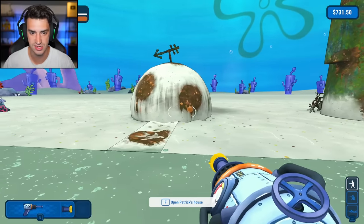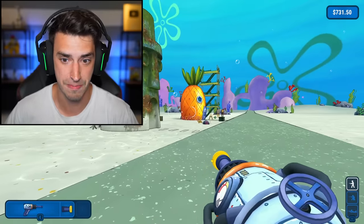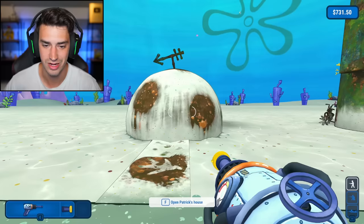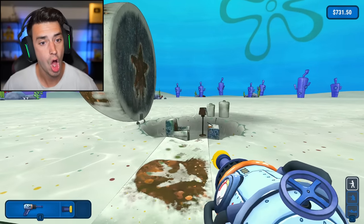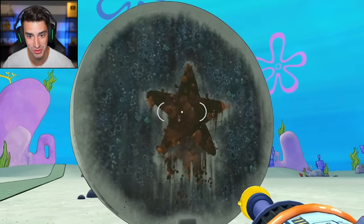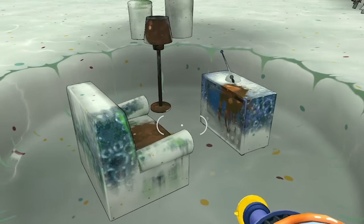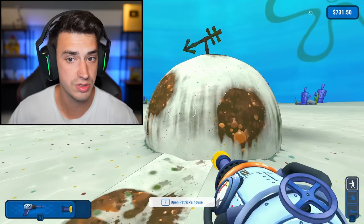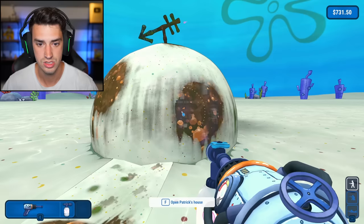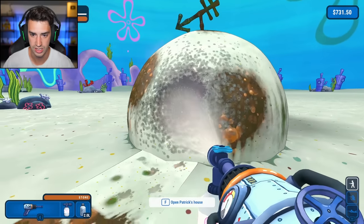Look how disgusting his house is. Wow, that is moldy. I think this is gonna be significantly easier than the giant pineapple we just did. And then Squidward's house is gonna be a thing. But I mean, this is just a rock. Open Patrick's house? Oh my gosh, we have to clean the interior as well. That's where Patrick sleeps, in case you were wondering. I love the way Patrick thinks about design — chair, TV, and a lamp. What else you need? Let's start with the outside. It says it is made out of stone — a rock is made out of stone. So we need stone cleaner. Do I have it? I do.